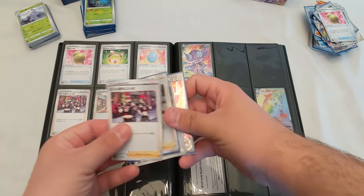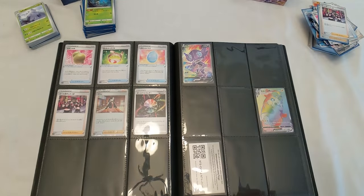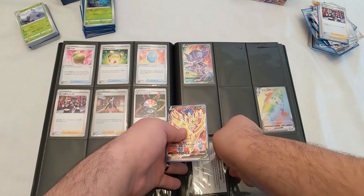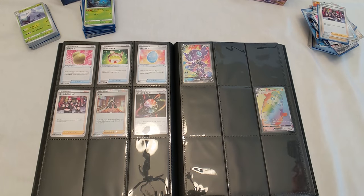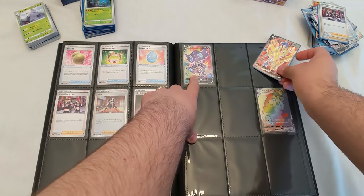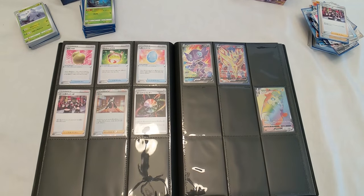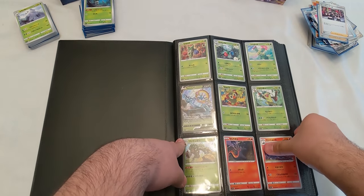Already have that one, already have that one, and already have that one. Oh look at that little code card there — I don't know why I put that there. That's an old code card, should have already given it away on Instagram actually. This is 65, we got 64 — is this Sableye V? So this one goes right there. That's it for Shield.